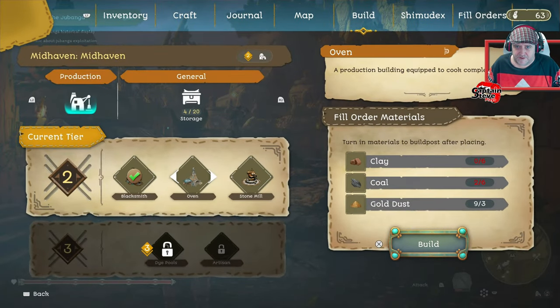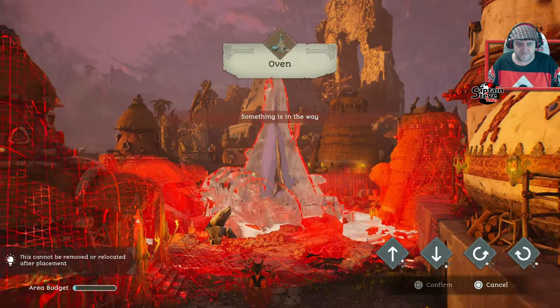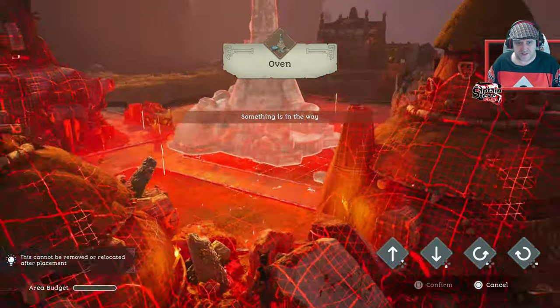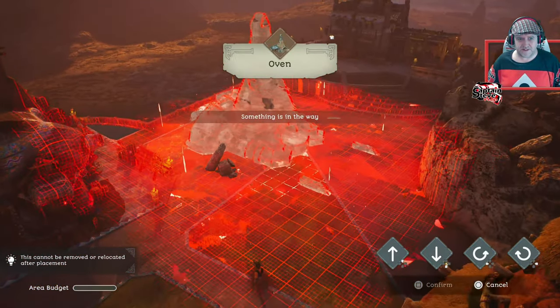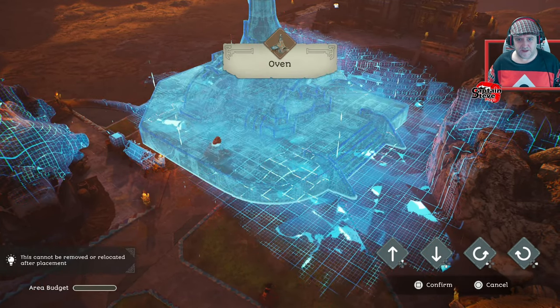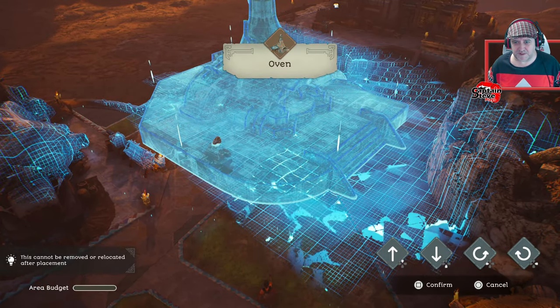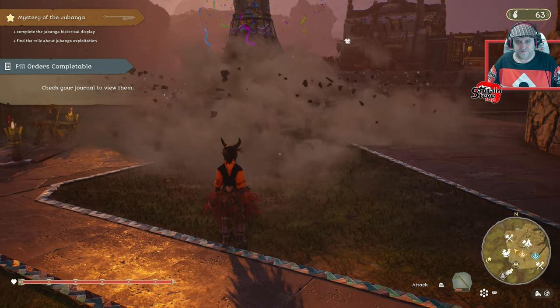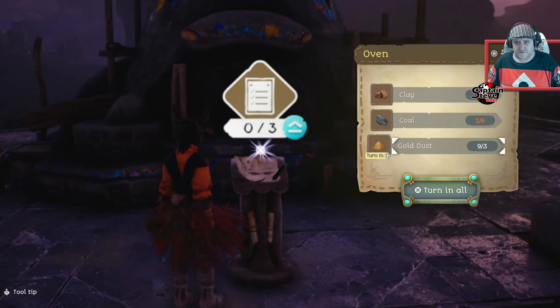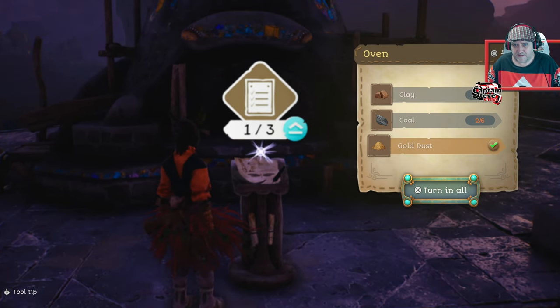We can build an oven — equipped to cook complex foods. Let's find a decent place to put it. Can I sandwich it in between these two? That'll be nice if I can get it right there. Inadequate floor — ah, there we go, yes, it fits between those two! I wonder what resources I'm going to need. I can hand in the gold dust — I need coal and clay. I know where to get both of those.